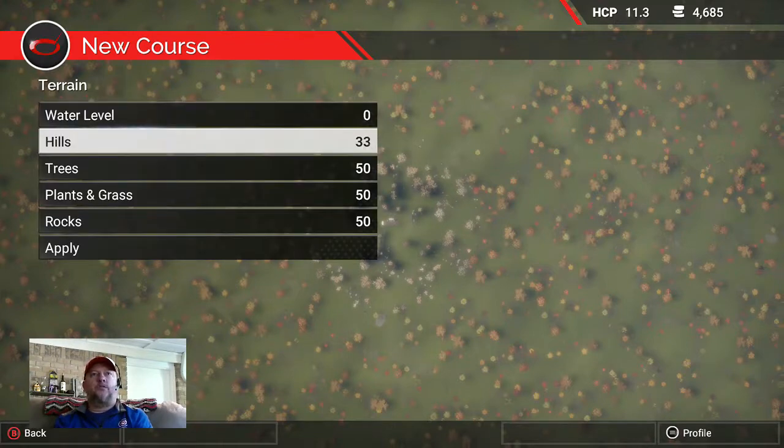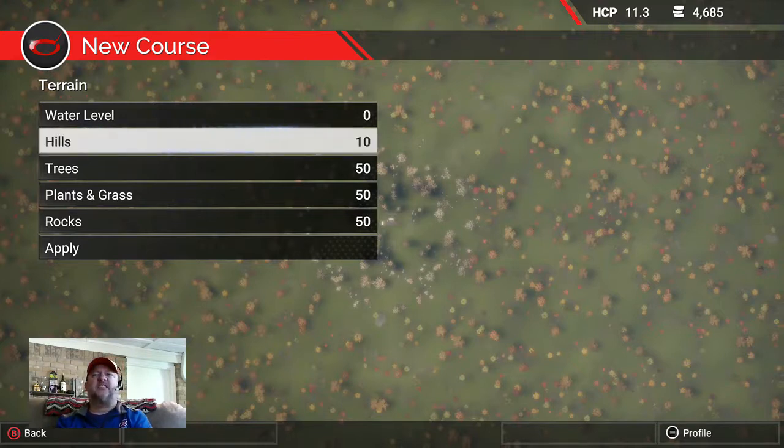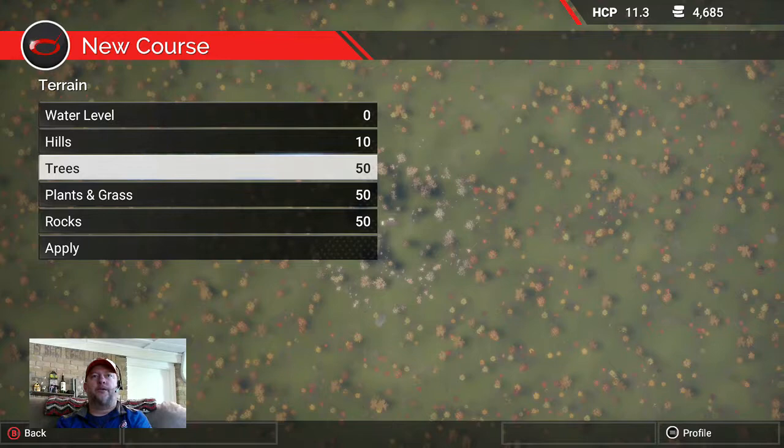Water level I usually like to keep at zero. And then hills — your golf course will have hills even if you set this to zero; it'll have some smooth, small bumps. For this one I'm going to move hills down to about ten, which gives us a relatively flat land plot.